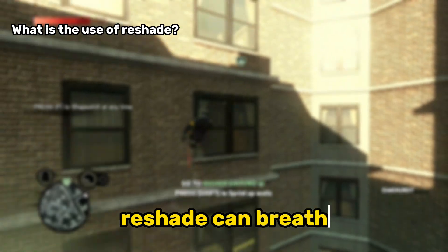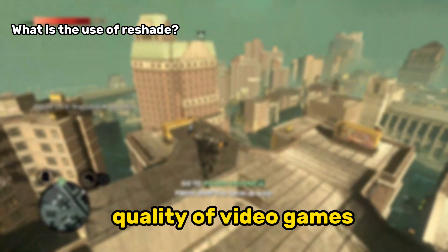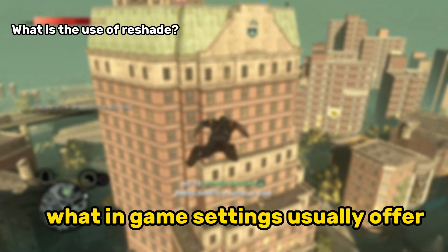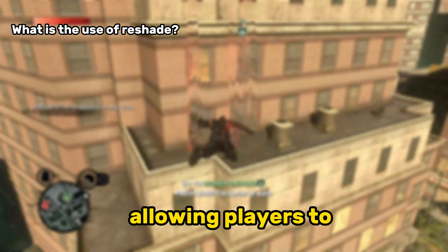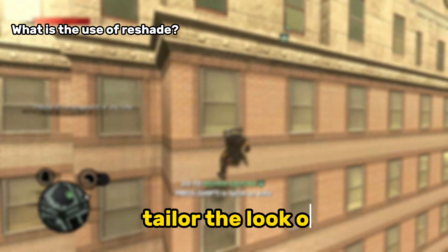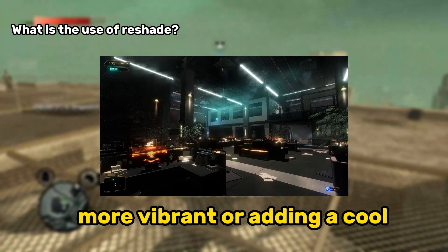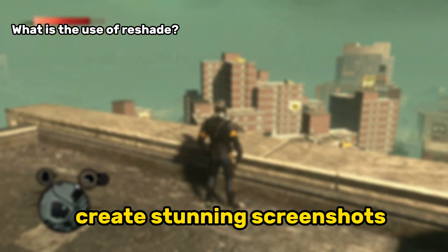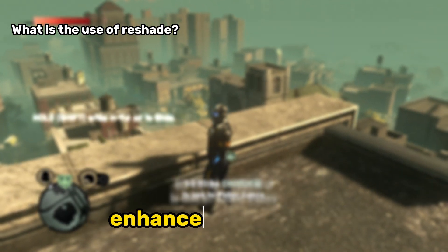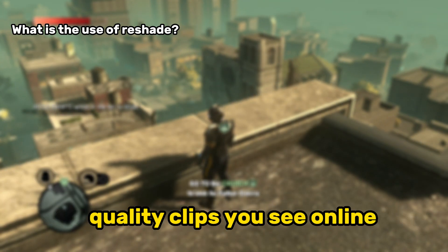What is the use of Reshade? The primary use of Reshade is to enhance and customize the visual quality of video games and other graphical applications. It goes beyond what in-game settings usually offer, allowing players to truly transform their experience. Here's what you can use it for: personalize visuals by tailoring the look of your game to match your preferences, like making colors more vibrant or adding a cool, moody vibe. Improve game photography by creating stunning screenshots with cinematic effects and filters. Enhance video content to make your gameplay videos stand out with better lighting and polished visuals, like those high-quality clips you see online.